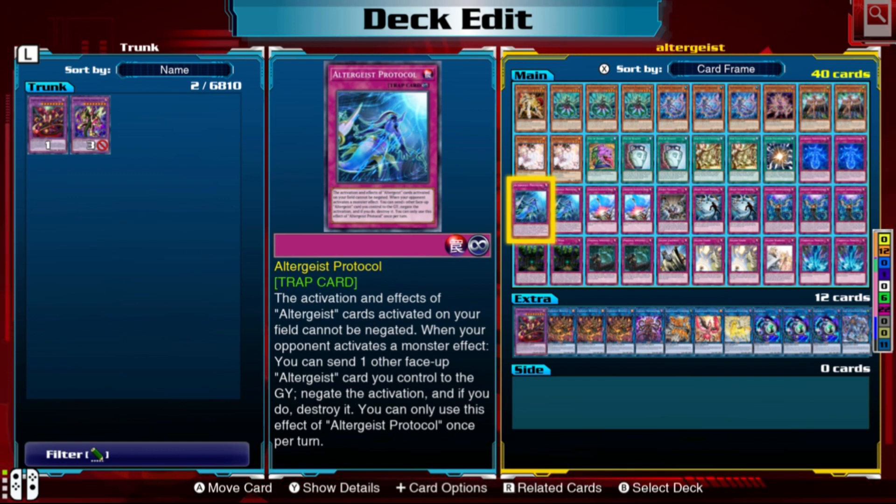Altergeist Protocol is a card you want to see — it's essentially a negate. When they activate monster effects, you can negate them with this card. It also prevents your opponent from negating your Altergeist cards' activations, so if this is up, their negates can't touch your cards. To use the negate you have to destroy an Altergeist card, so if I have two Protocols and nothing disposable, I'll use one Protocol on the other — that way I keep one without losing a monster I need.